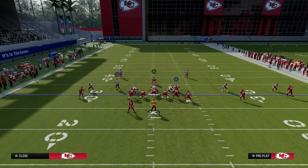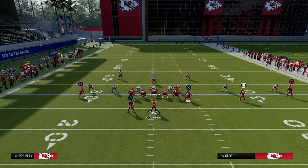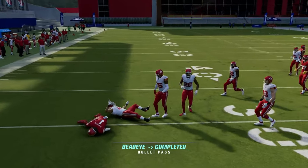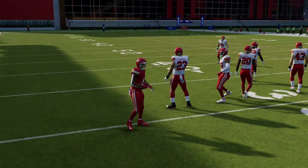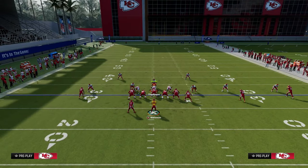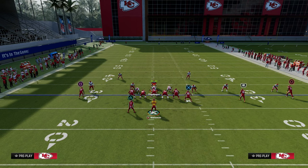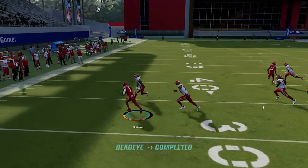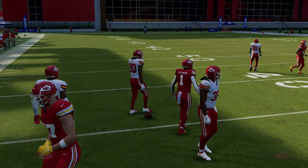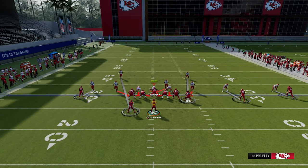Now, let's say they're going to run man coverage on you and it's going to be the safety. Another nugget about this formation is you could quick throw to the running back if that linebacker is not in place. If they send five at you, which is very common this year, this quick wheel throw — because the safety is the guy manned up on him — is actually really effective for attacking man coverage. So you can block the running back to pick up protection, or send him on a route to quickly beat any kind of blitz.